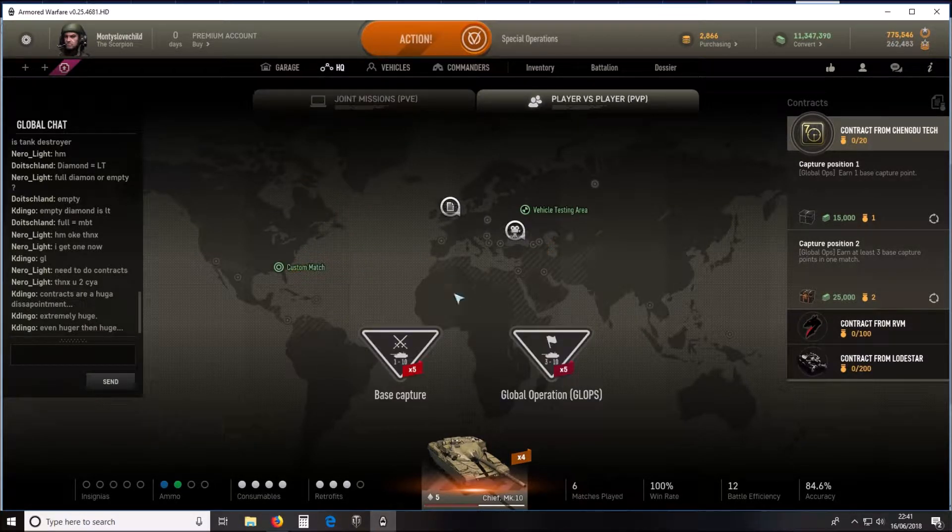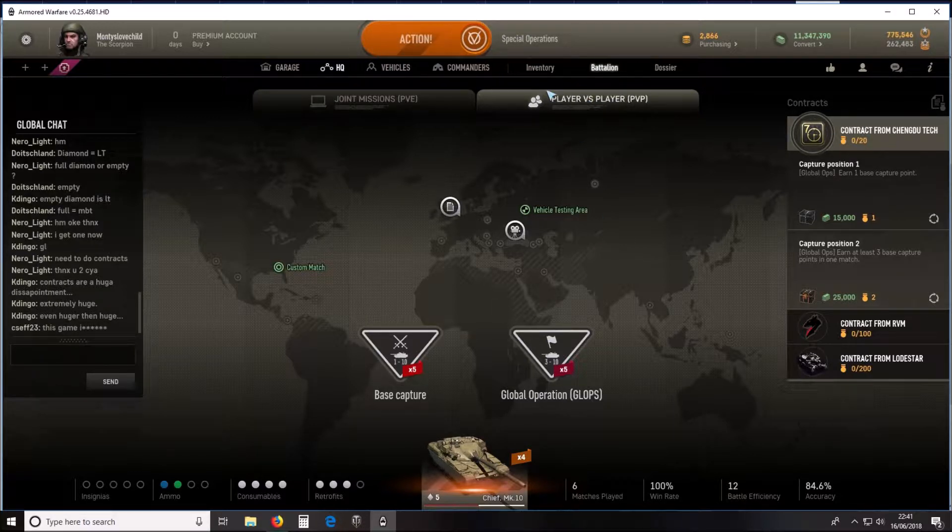For player versus player there are two versions: base capture, which is 15v15 — your standard World of Tanks style game — and global operations, also 15v15 but with vehicle respawn, which is a bit more like War Thunder. You've got two tickers at the top that go down; you capture bases to make your opponent's ticker go down quicker, and every time you kill an enemy tank it goes down a little bit quicker.